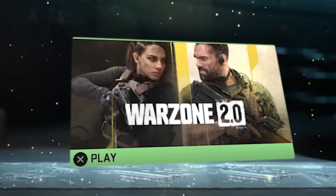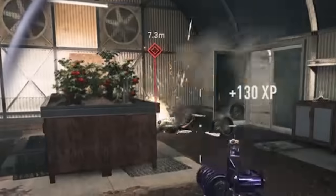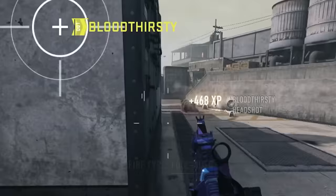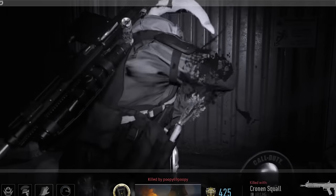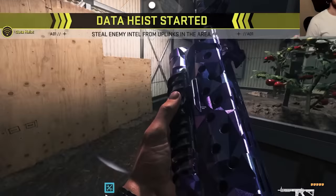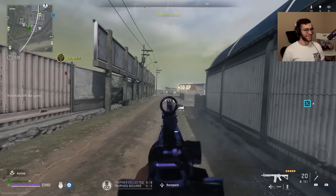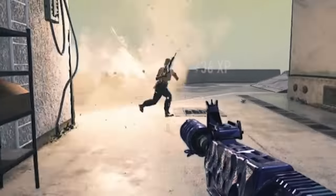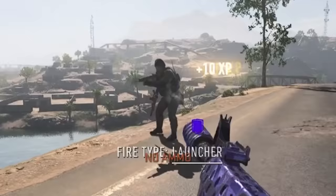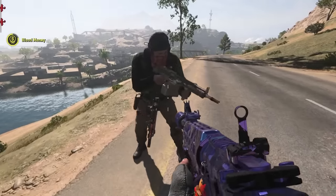Now I thought this would be pretty good in Warzone. You shoot the drill charge at them, drilling their insides out, and then it explodes inside — doing a whole ass fatality. It doesn't one-shot though. He has tempered — is it gonna kill him? It doesn't kill him! So it doesn't kill him and he still moves pretty fast. It doesn't one-shot.